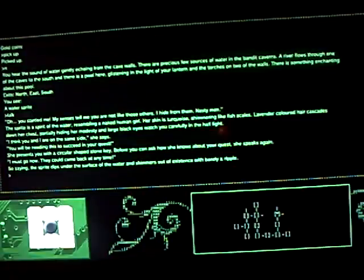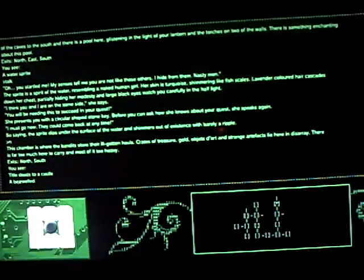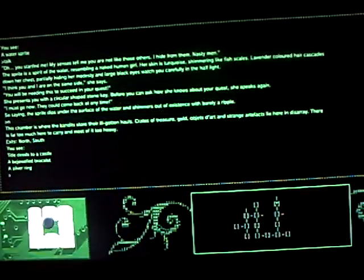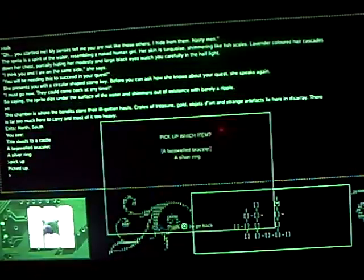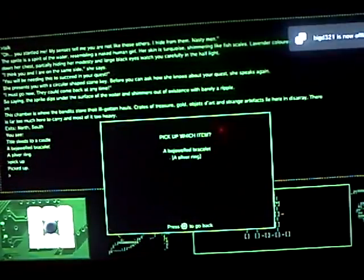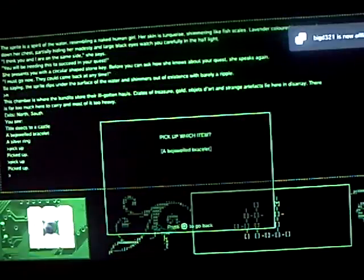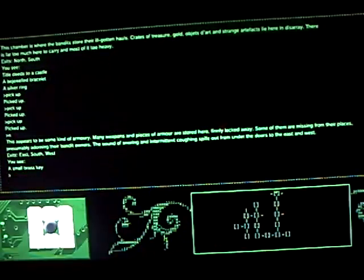Then go north again and pick up the title deeds to a castle. Pick up the silver ring or the bracelet — pick up all of them. Now once you've done that you want to go north again and pick up the brass key.